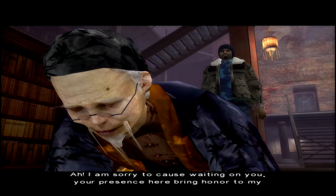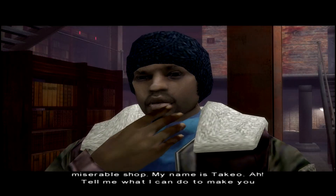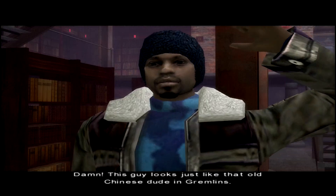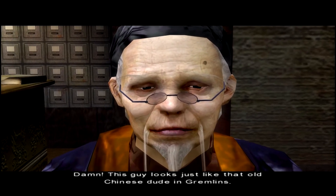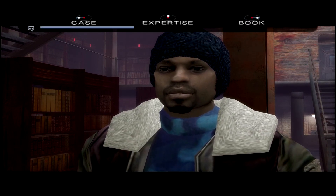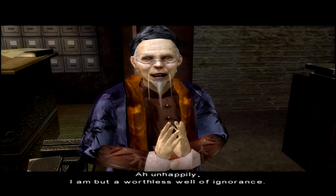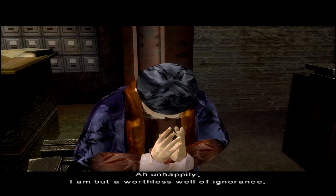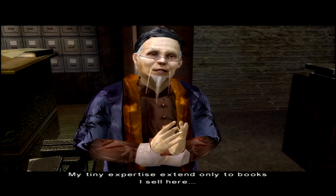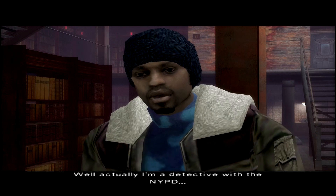Excuse me? Oh, "I am sorry to cause of waiting on you. Your presence here bring honor to my miserable show. My name is Takyo. Tell me what I can do to make you happy?" Damn. This guy looks just like that old Chinese dude in Gremlins. If he offers me a little box with a monster in it, I am gone. So he says with a smile. Expertise. "I was digging around in my closet and I found this old book. Thought it might be worth something." I am happy. "I am but a worthless well of ignorance. My tiny expertise extend only to books I serve here." Police. Actually, I'm a detective with the NYPD.